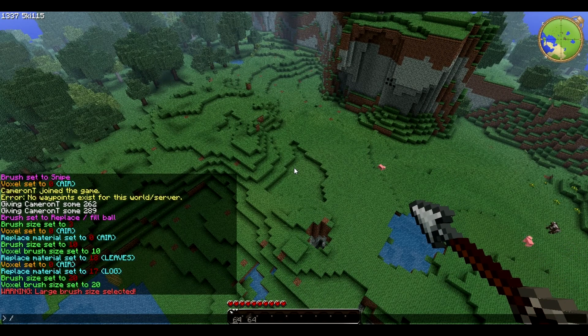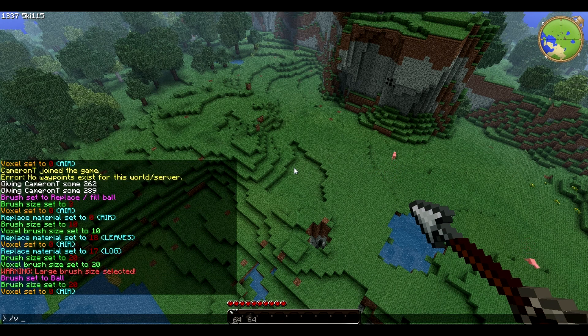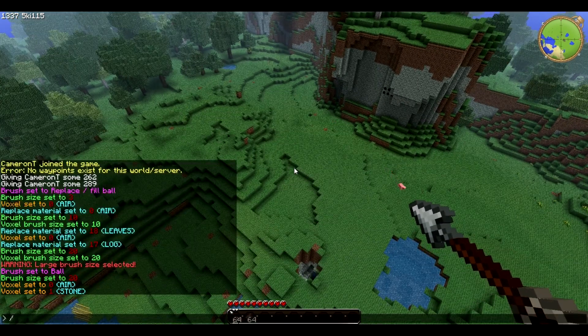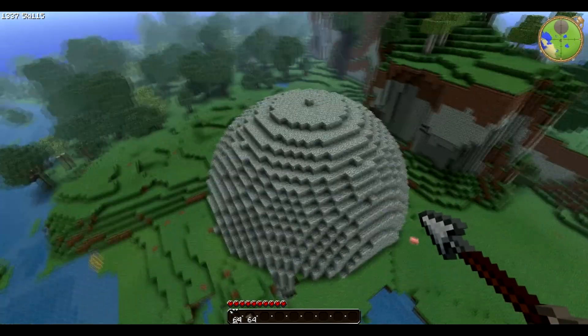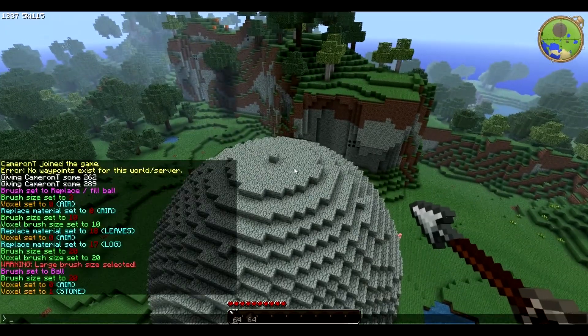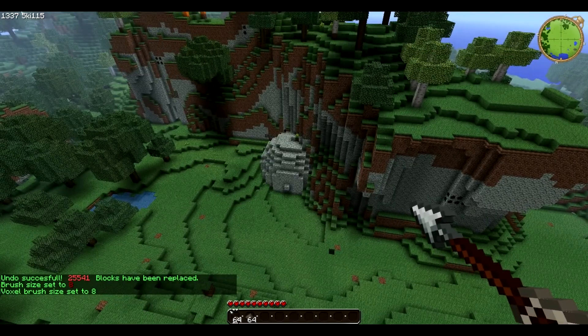Now to start building the mountain range, I always use the ball brush. You need to type /B B to set it as the ball brush. Then you want to set the voxel to 1 for stone. Change your brush size from what it was to a reasonable size — 20 will do too much, in my opinion it's a little overkill. I prefer fine editing, so about 8. Yeah, that'll do.